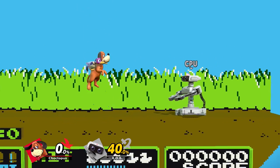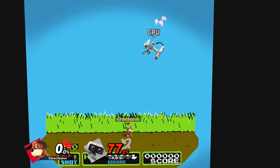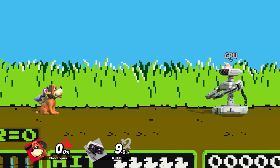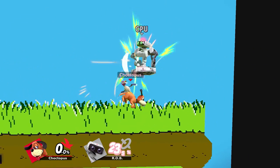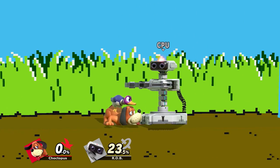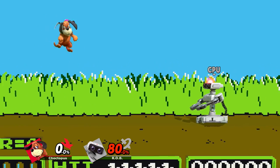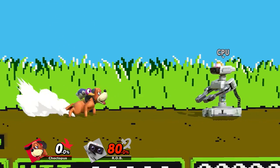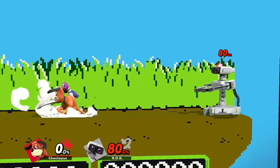Duck Hunt's up air is an overhead triple peck — great for juggling because it knocks straight up, and at high percents it's also not a bad kill option. Similar to Sheik and Greninja's up air, you can use it for drag-down combos: if you get your opponent overhead with an up tilt or Clay Pigeon, you can do an up air and drag your opponent down, then extend into a tilt or smash attack. Duck Hunt's down air hits twice — the dog hits first, and then the duck comes in for the second hit which spikes. The hitbox is pretty consistent and easy to land, so if your opponent is off the stage you can spike them, or use a Clay Pigeon near the edge to trap them and rush in.